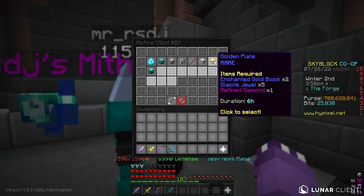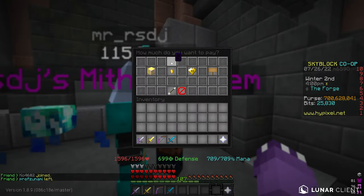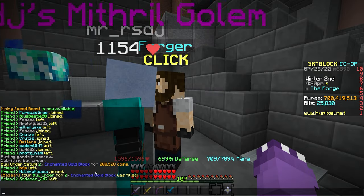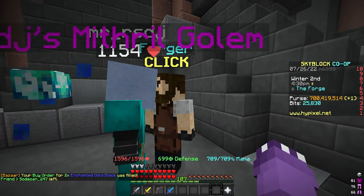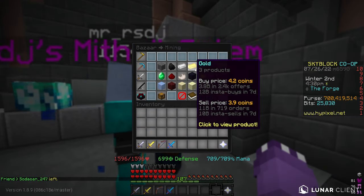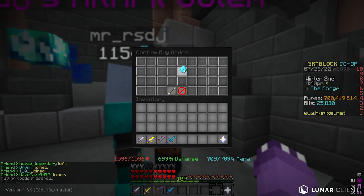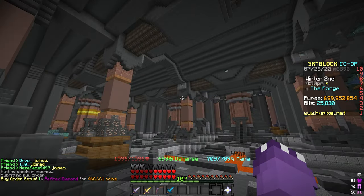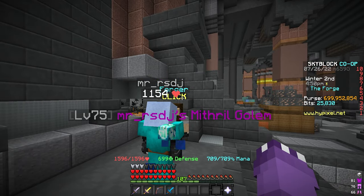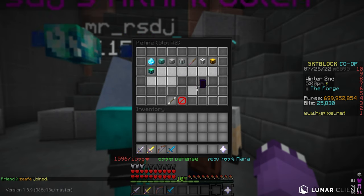To forge a golden plate, you'll need two enchanted gold blocks running about 200,000 coins — these buy orders get filled very quickly. You'll also need one refined diamond at around 466,000 coins. So right now we're at a total of about 650,000 coins spent. Finally, you'll also need five glacite jewels.